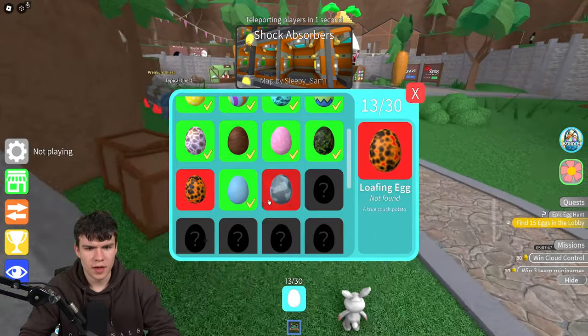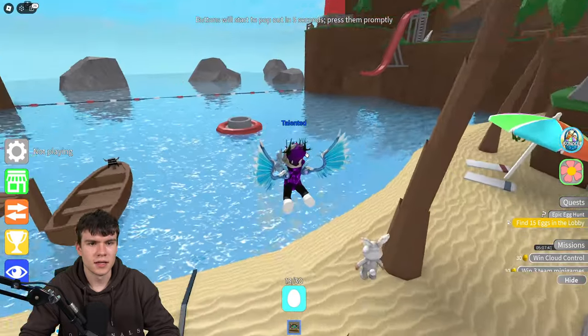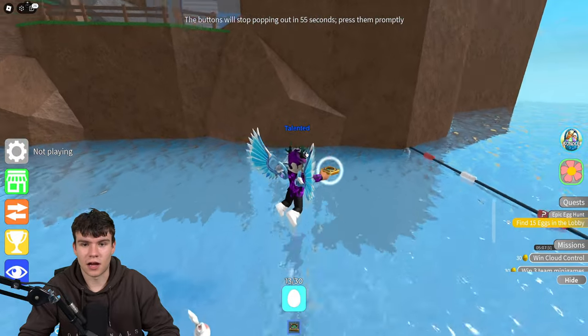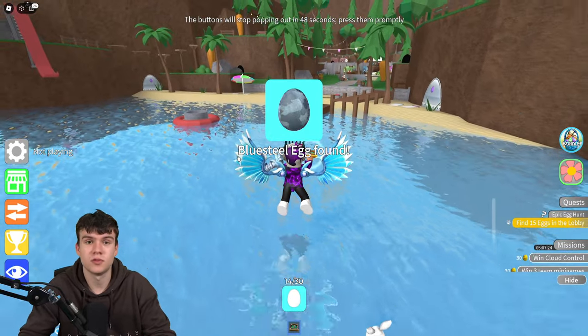Now for the blue steel egg — since the clue says it's 'a little wet,' I guessed it might be underwater somewhere. Sure enough, it is literally in the direction I was swimming. It's right in the corner underwater — make sure you clean that one up. Now we just need the loaf and egg.